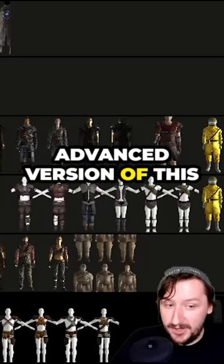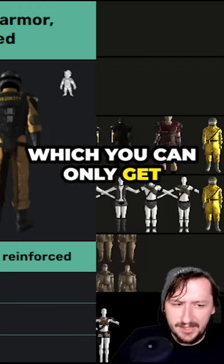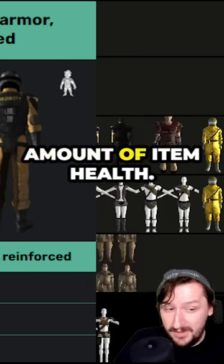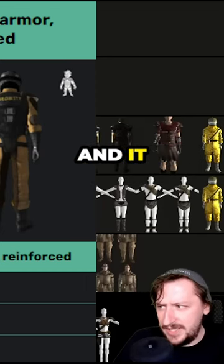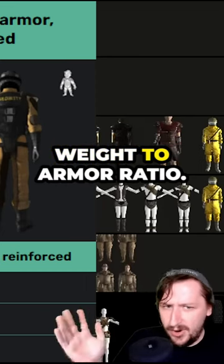And then we have the reinforced version of this, which you can only get two of, but this one has a huge amount of item health. It protects you for 18, which is the highest amount out of any of the light armors, and it weighs 17, so it's still a good weight-to-armor ratio.